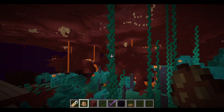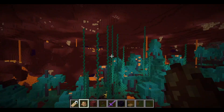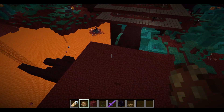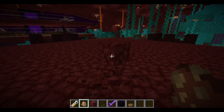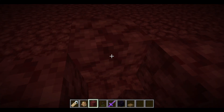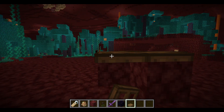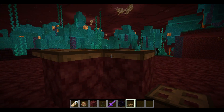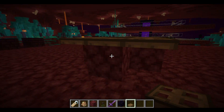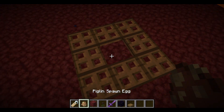If you're in a warped forest, piglins are quite hard to get hold of, but you might find a nether fortress nearby with some. The seed will be in the description if you want this exact setup. First, you're going to have to get a piglin. I'm going to make a little surface here with trapdoors in the middle, then place the piglin in - this will stop it from being attacked and from escaping.